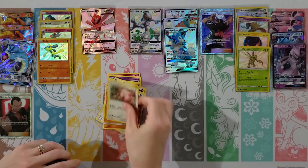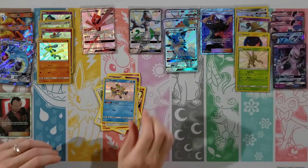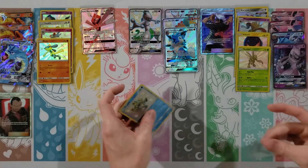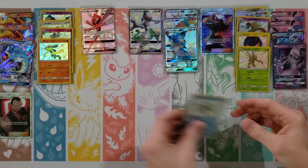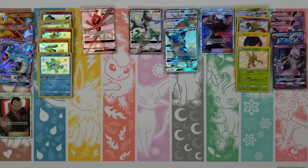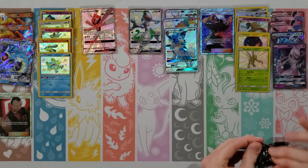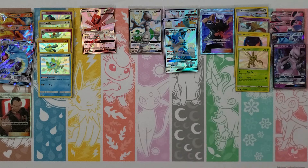Ekans, Psyduck, Staryu, Clefairy, Slowpoke, Fire Energy, Giovanni, Brock's Gym, Koga's Trap, Butterfree, and Arbok. We're going to go in with another Articuno, Moltres, and Zapdos pack.